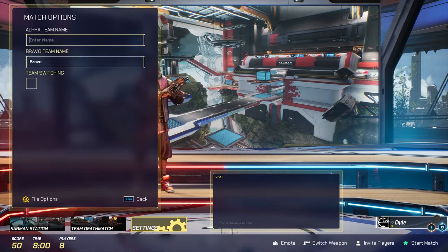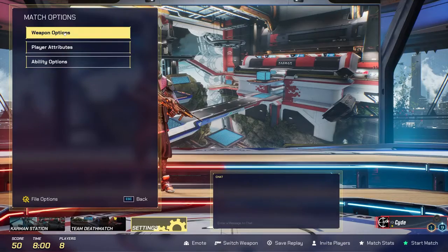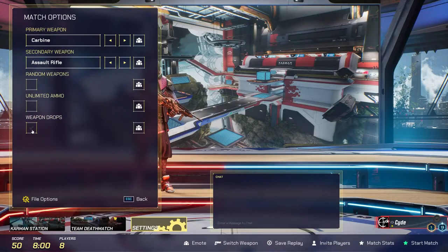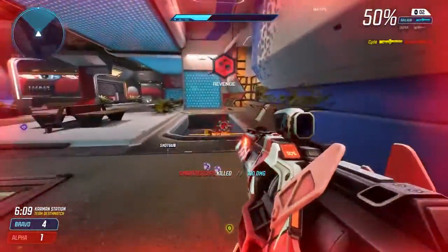Under team options, you can give each team a custom name that will show up on the in-game scoreboard. Under weapon options, you can now disable weapon drops. The weapon drops option determines whether or not players drop their weapon when they get killed.